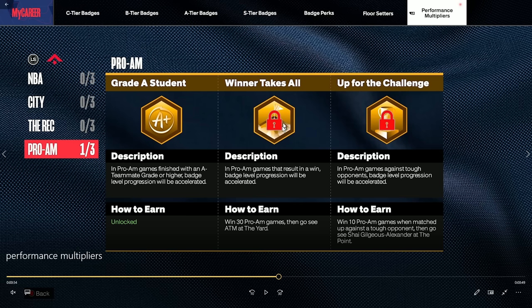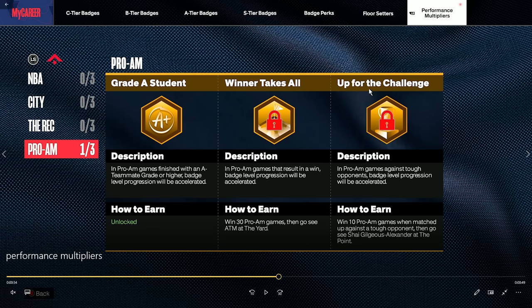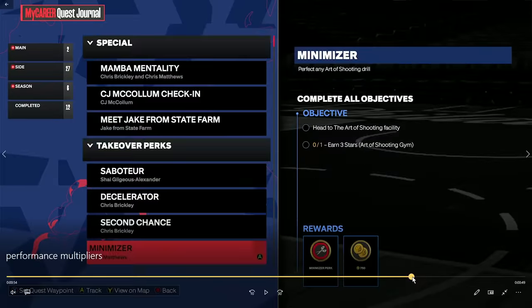Grade A Student accelerates badge level progression if you finish with an A-minus teammate grade or higher and win the game in pro-am. This works for both 3v3 and 5v5 ranked pro-am, so it's a solid multitasking situation. Up for the Challenge, though, is extremely hard to trigger and rarely pops up, so it seems pretty useless for now.